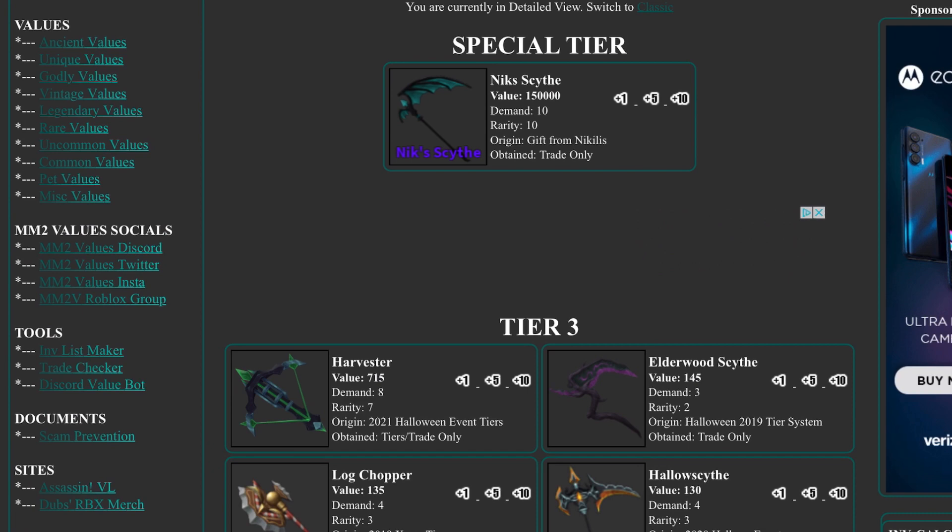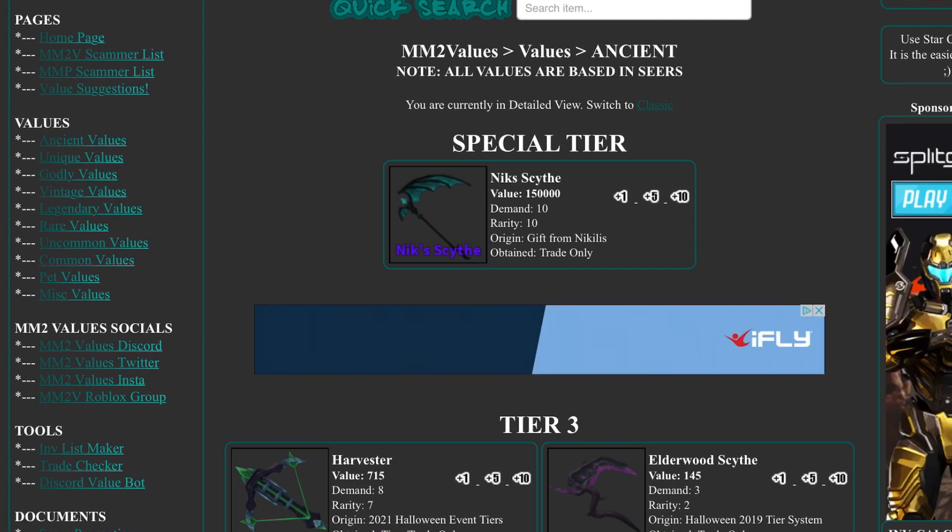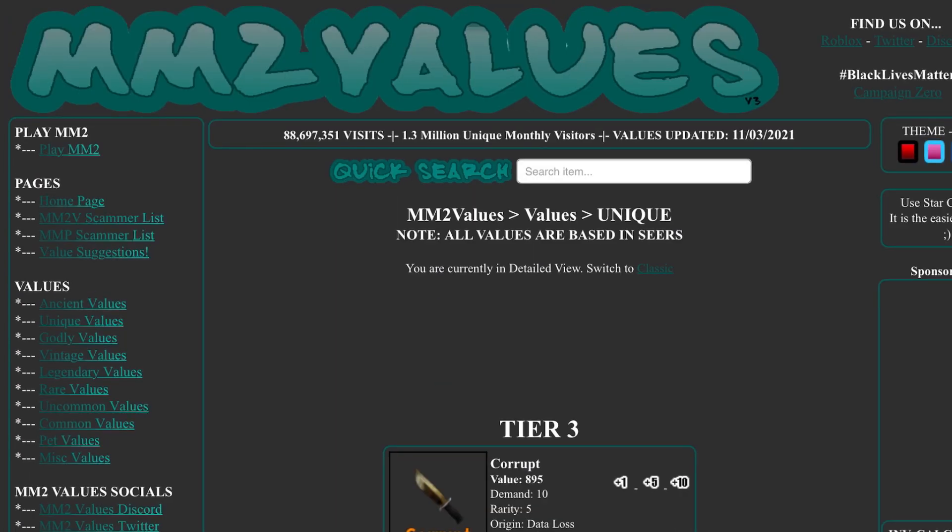In ancients, harvester rose by 20 and is now 715, and batwing dropped by 5 and is now 45. Let's go to uniques and see how much corrupt rose.